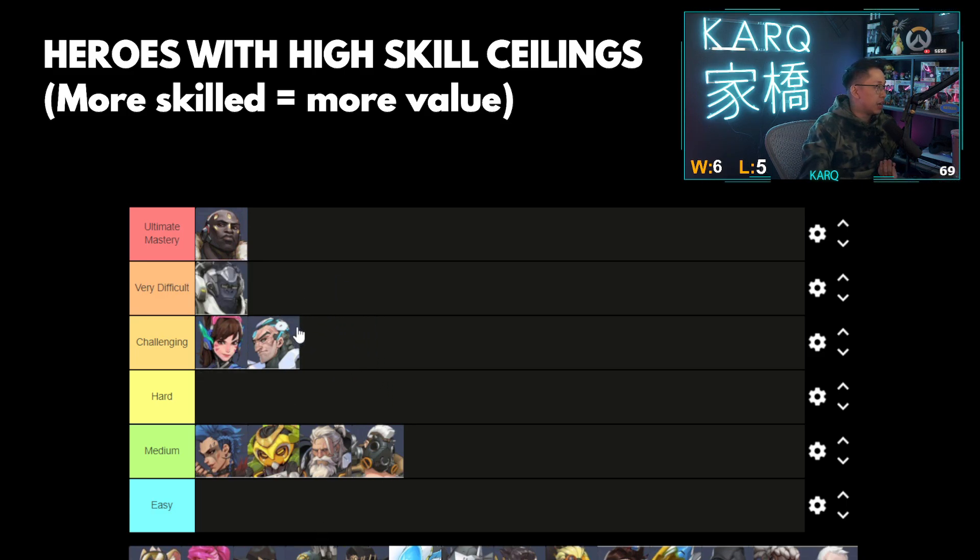Winston — I'm actually going to put him at a very difficult skill ceiling. Aiming the Tesla cannon primary fire is easy, very forgiving, but almost every other part of his kit is actually incredibly hard. If you have a bad bubble, that's not good — you have to be very decisive and firm with your decision on the bubble. And every single leap on Winston matters. There are actually a million ways to do different types of leaps: short leaps, long leaps, line drive leaps, left strafing leaps, right strafing leaps. Winston's primal rage is what bumps him up to a very difficult hero to master — once you learn how to become a juggle god, it is very difficult to learn how to primal juggle correctly. Plus he actually has an aim factor now with his new secondary fire. So Winston is in the very difficult category.